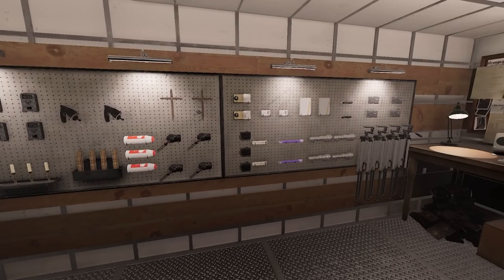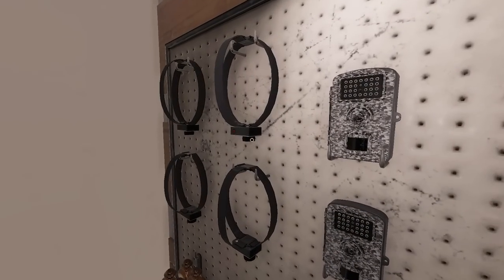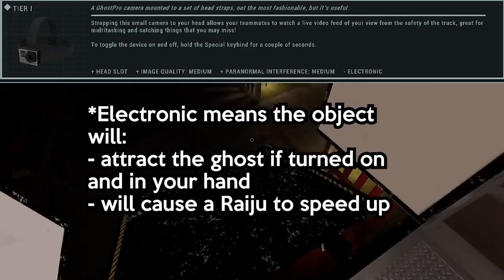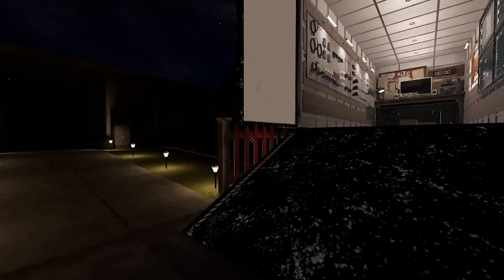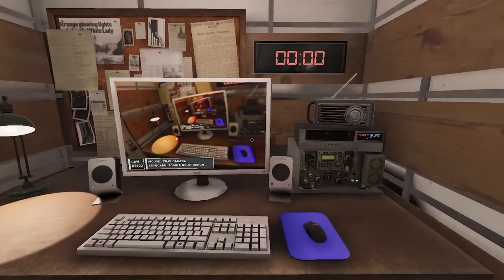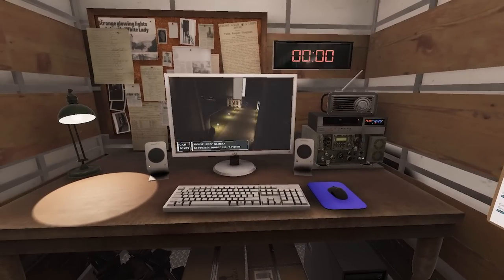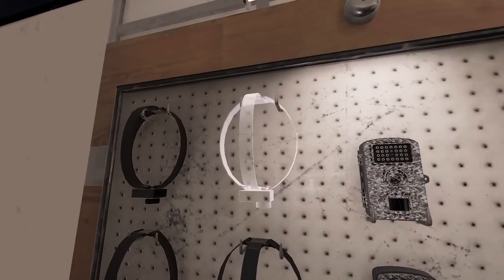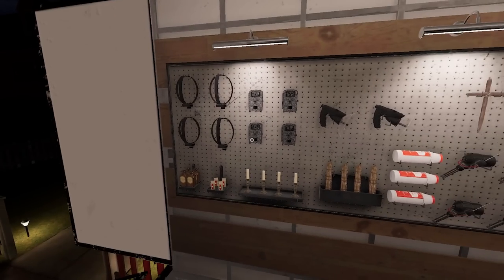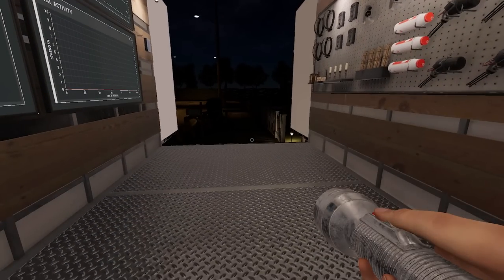Here are all the tier one equipment - it looks a little sad but you're still going to be able to get the job done just fine. Starting with the tier one head cam - it's kind of like the GoPro we knew from old Phasmophobia. You can turn it on and off with T, there's a little delay, and you can wear it so your friends can see what you're doing.